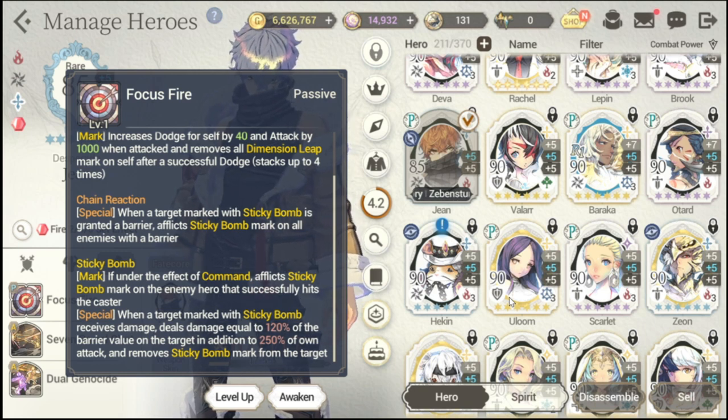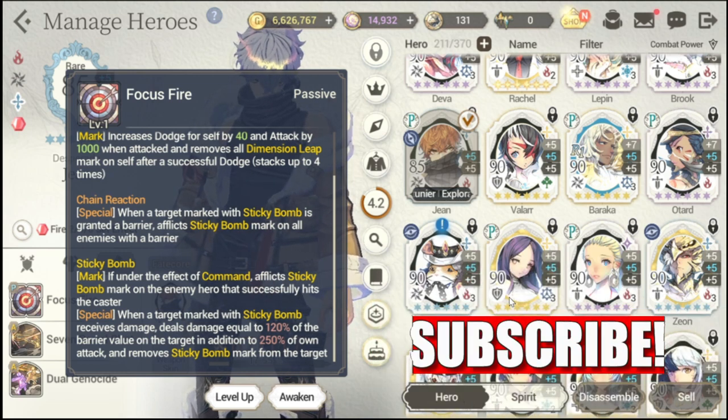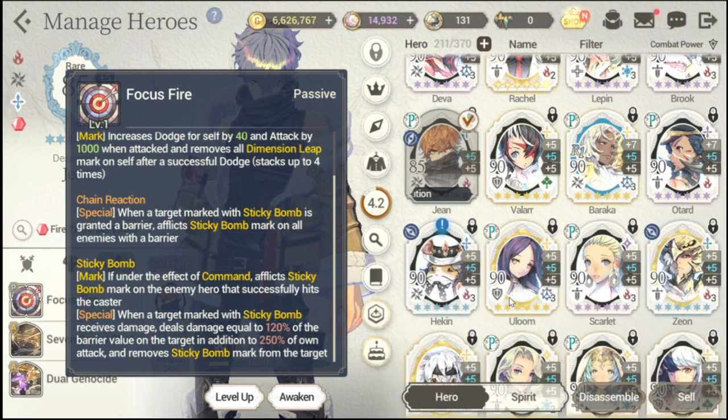Next would be Sticky Bomb. If under the effect of Command — note that Garf should be in the team and Gene should be under Command — it flicks a Sticky Bomb mark on the enemy hero that successfully hits the caster. So this means Sticky Bomb is applied when he is hit by the enemy hero. When that target marked with Sticky Bomb receives damage, it deals damage equal to 120% of the barrier value of the target, in addition to 250% of own attack, and removes Sticky Bomb from the target.